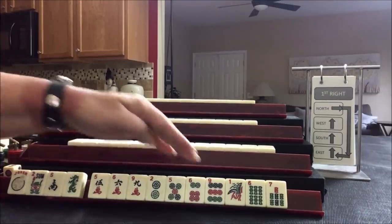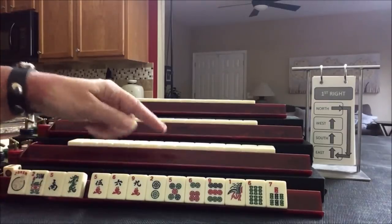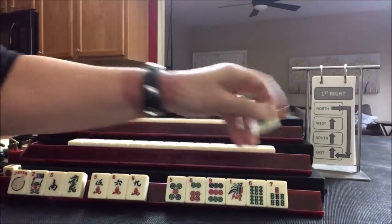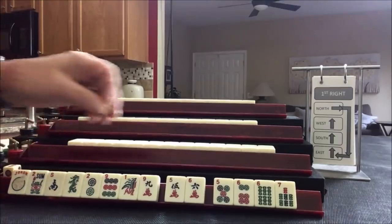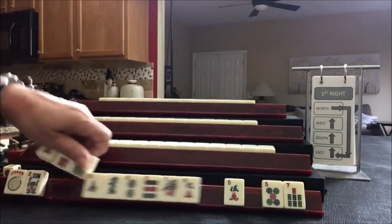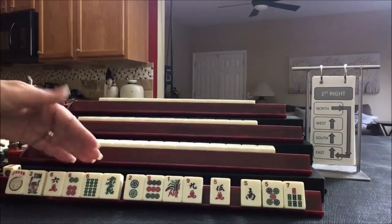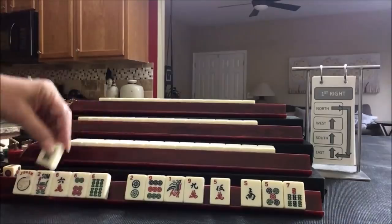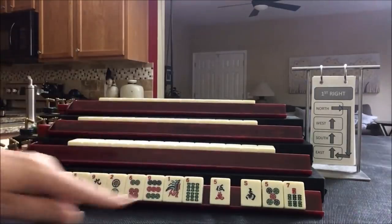We do have potential for like numbers with sixes because we have all three sixes. We have no four or no eight, so I don't think I would play two, four, six, eight evens. Let's give up on the two. Like numbers with sixes — maybe with the dragon. Let's give up a south. I'd say we're in between a year hand or like numbers with sixes. If we get threes, we could even do three, six, nine. Let's pass those three.